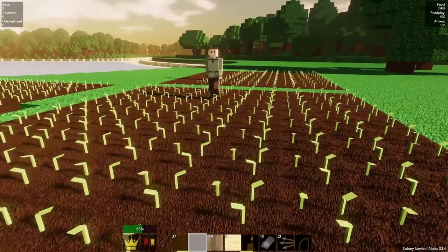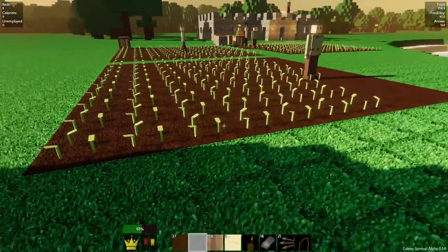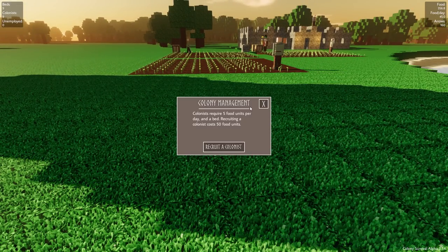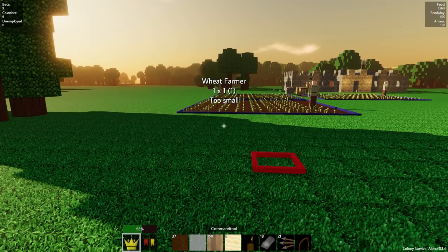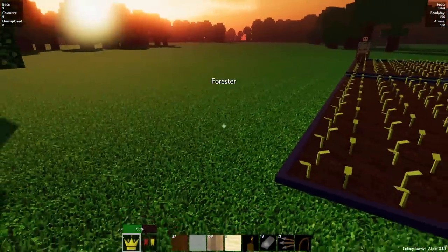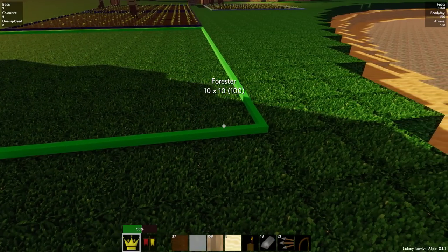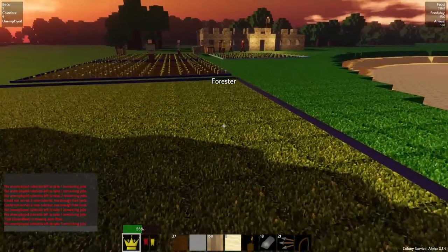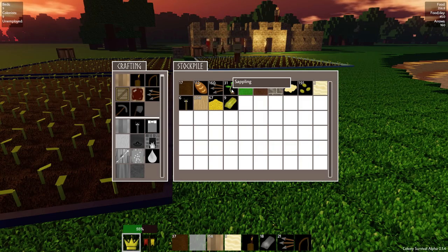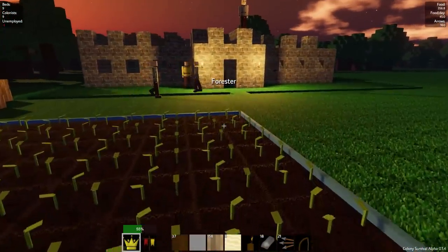I think I'm gonna get a forest done. We should have plenty of food for everything that we need, so let's go ahead and make a forester. I think I'm gonna put the forester over here — this entire area has been really good to me. Let's go over here. Not a wheat farmer, that's not what I want. Forester — here we go. Let's make a forest real quick. I'm assuming 10 by 10 is okay for the forest. So there we go, there's a forester. There's no one to take the job yet, and I think we have seeds inside — yeah, there's 31 saplings.